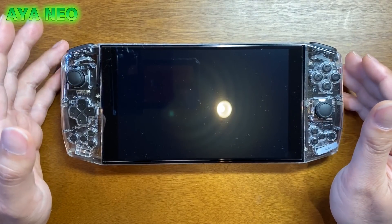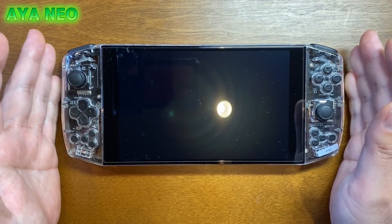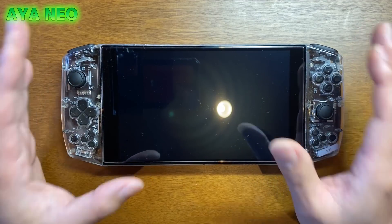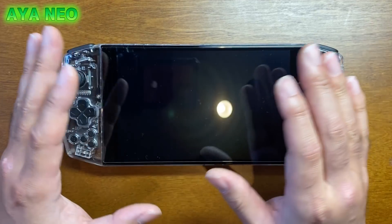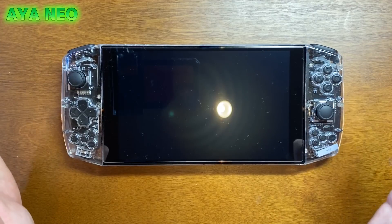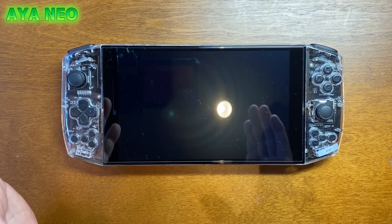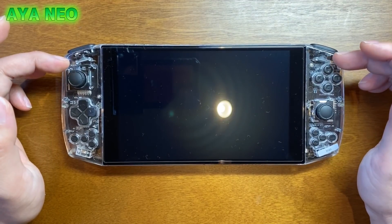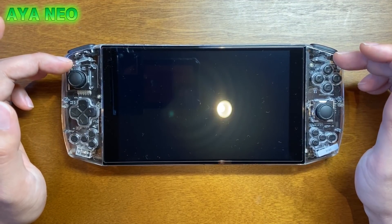だから製品版はあの全く違うことはないと思うんですけども、少々いろんなところが違うようです。軽量化されたり、問題があったところを修正したりというものが出るようで。ちなみに、クリア版はファウンダー版だけみたいです。なので製品版は黒か白になるようです。クリアを待ち望んでた人には残念なニュースになると思います。